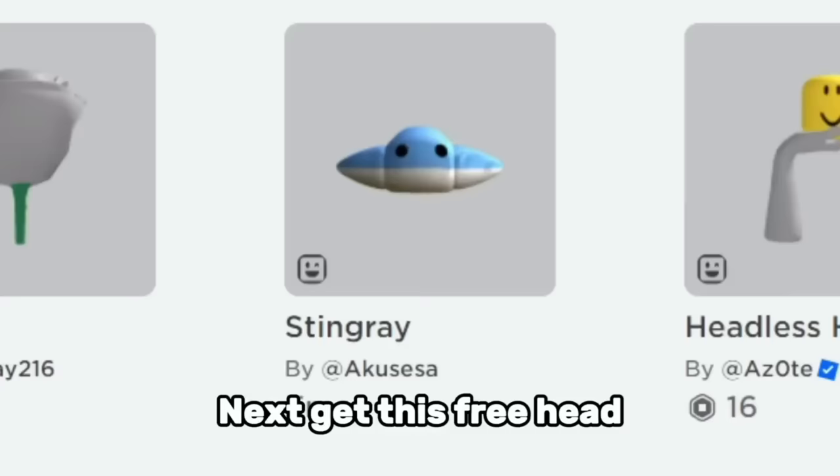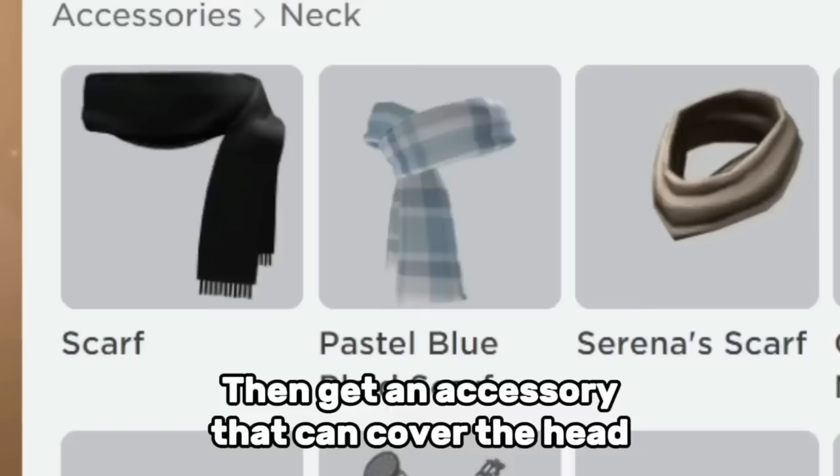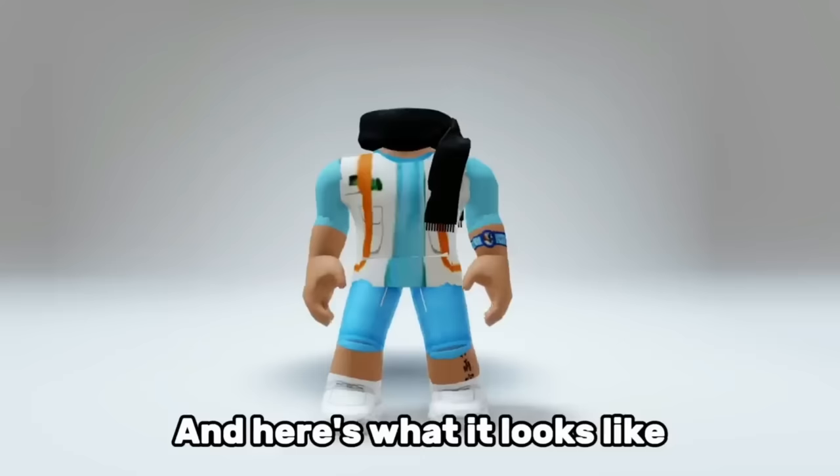Next, get this free head and equip it. Then get an accessory that can cover the head. Here's what it looks like. What do you think about these tricks? Tell me in the comments.